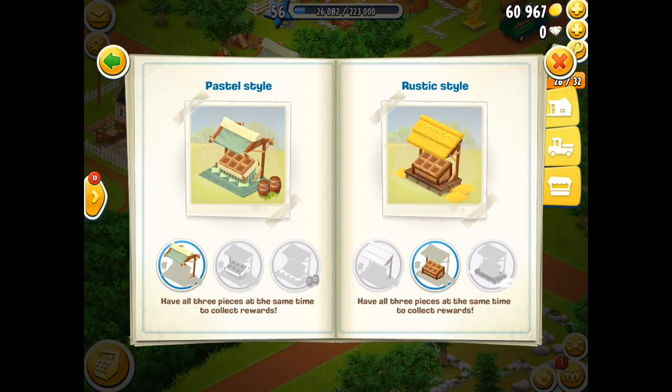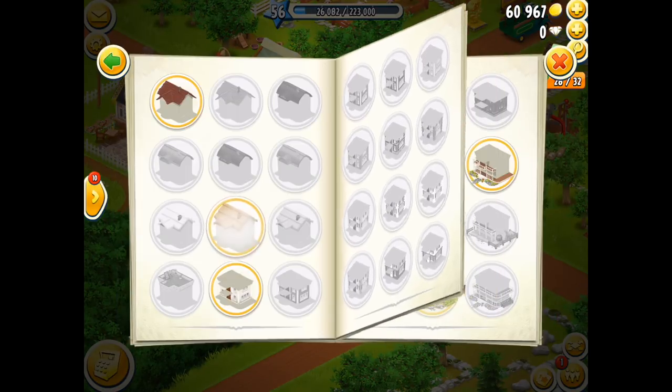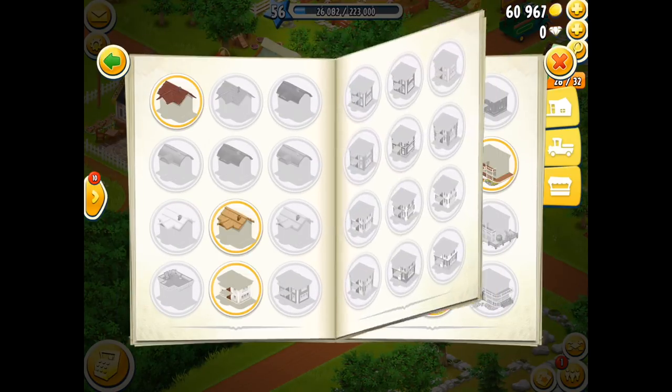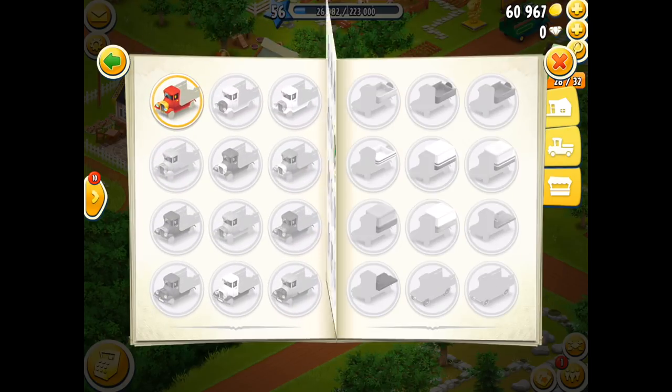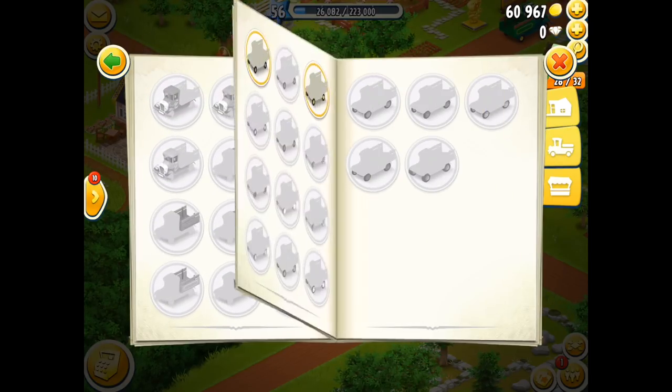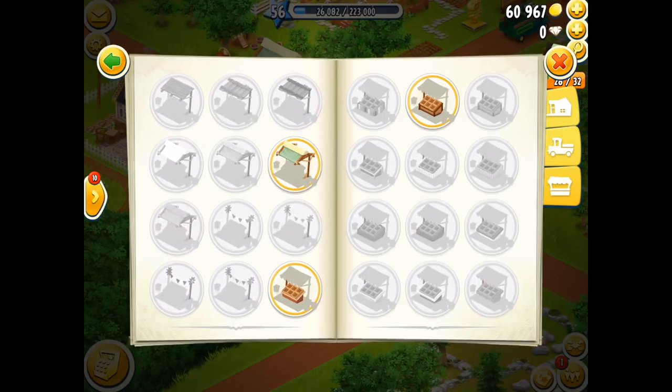So guys, you've got a choice. You can start working towards your sticker album or you can start working towards your style album. For me, I want to do the style album for my baby farm, and I'm going to do the stickers for my big farm, and then maybe at some future stage I'll work on styles there too. I hope you've got a rough idea now on what you need to do. You need three of the stickers for each of those style designs. Do not change until you've actually collected all of the pieces, and I'm afraid it's a process you're going to have to take into consideration if you want to collect all of those styles.